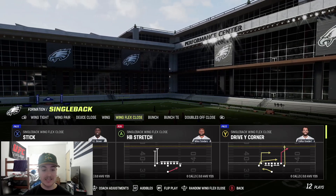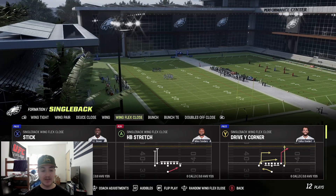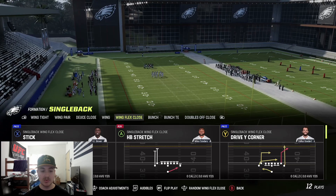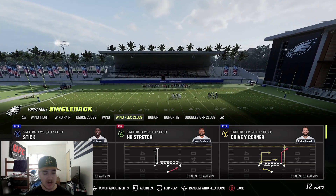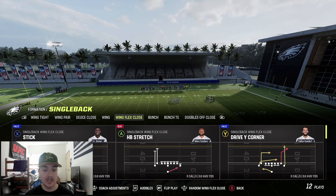Welcome back. Today we're going to be hopping into another Madden 23 offensive scheme. We're going to be running the single back wing flex close offense, and this is definitely one of the most balanced offenses in the game. It's a formation I've ran in the past - a lot in Madden 20 where it was popular, it was very good in 21 as well, and it's good again this year.